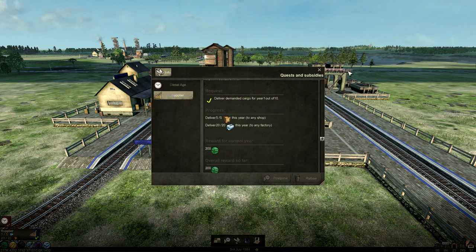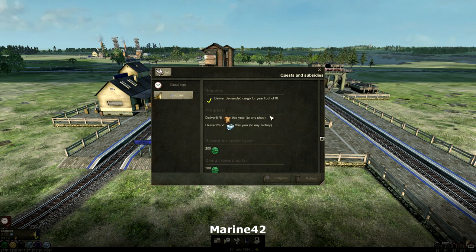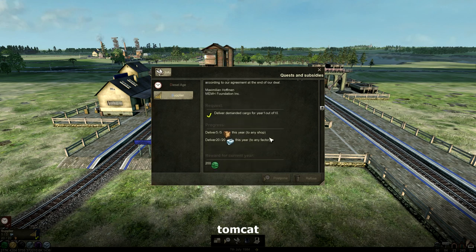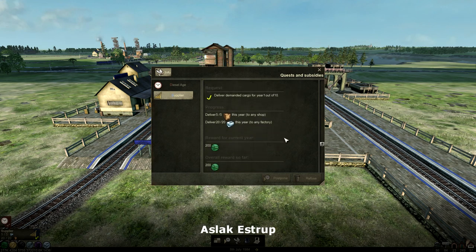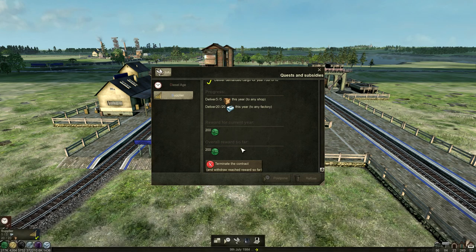Hello and welcome to episode 30, the big 3-0 for our Machinky playthrough. We are currently doing this quest and we achieved our first one - our first year of demand quite quickly. We earned 200 cash money tokens for that.